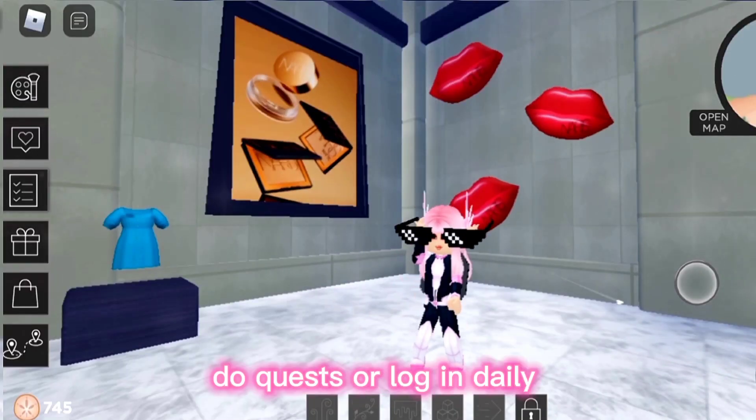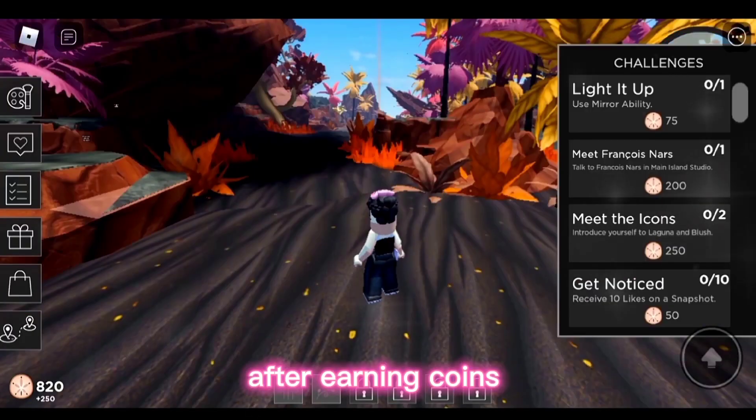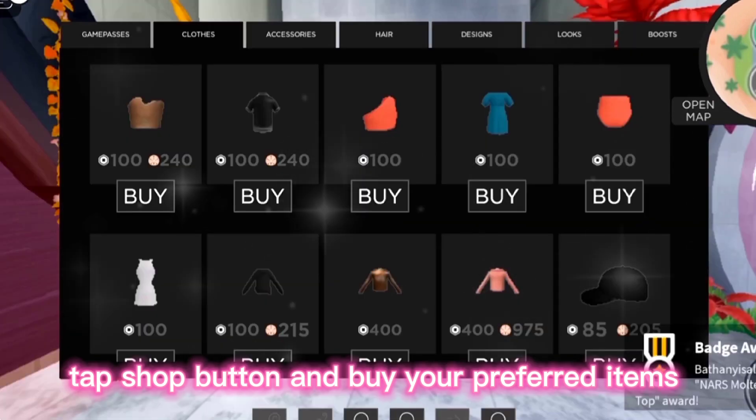Do quests or log in daily to earn coins. After earning coins, tap the shop button and buy your preferred items.